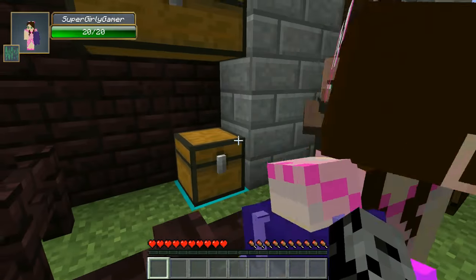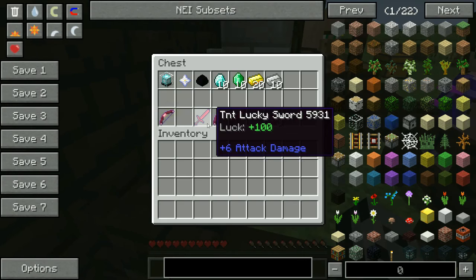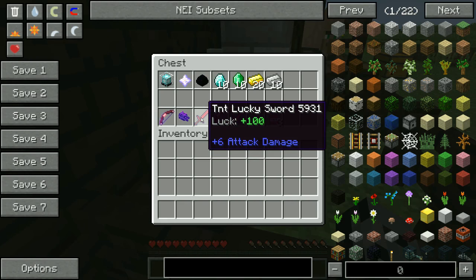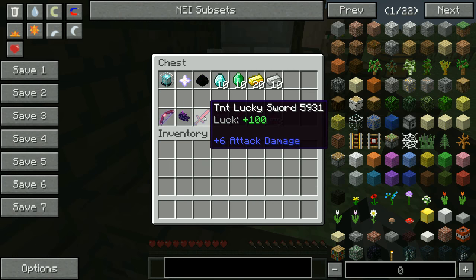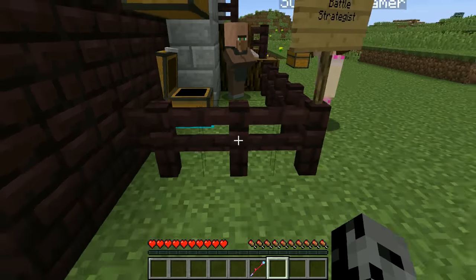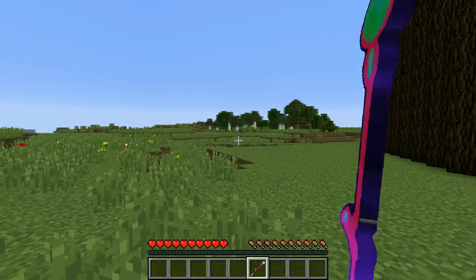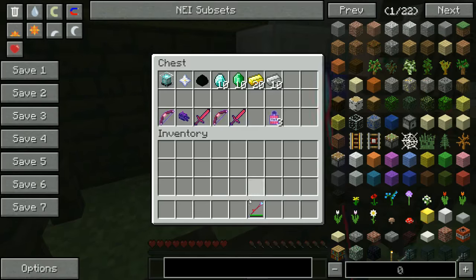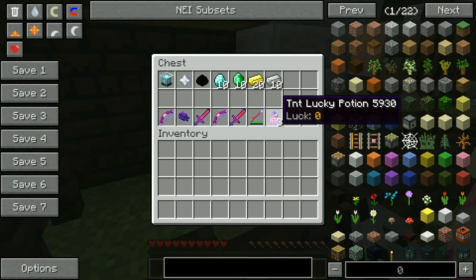They're both already missing. For a dragon egg we get a TNT lucky sword — also crazy explosion attacks, got a hundred percent luck on it. Today is gonna be a very explosive day, I love it! So for ten diamonds we get the TNT lucky bow without the luck, so it's not gonna have as many explosive attacks. Same thing with the sword for emeralds. But for 20 gold ingots we get a power wand — look at that, that one is amazing!